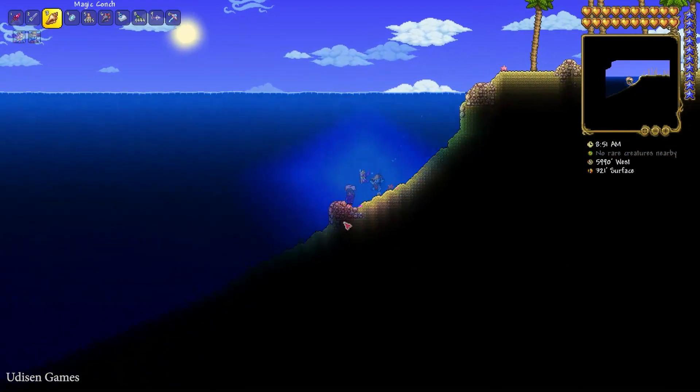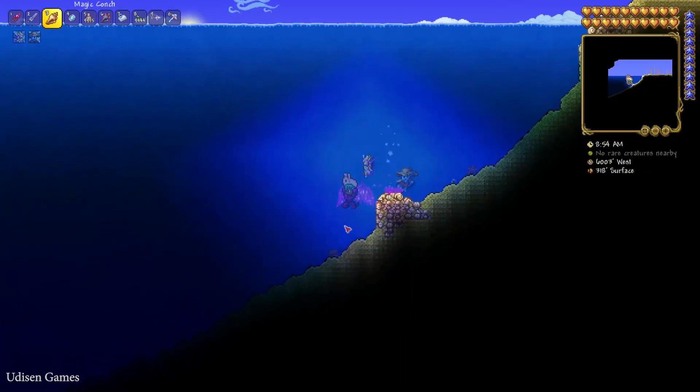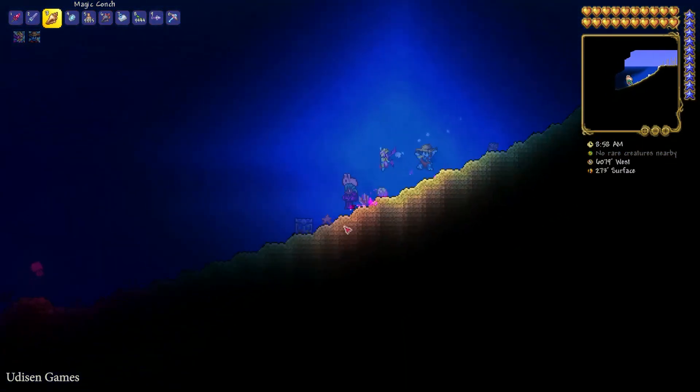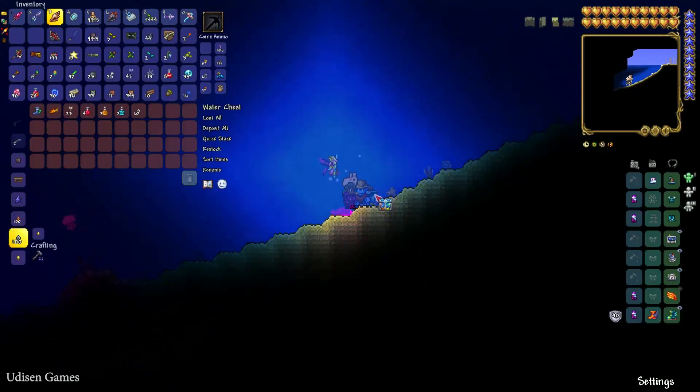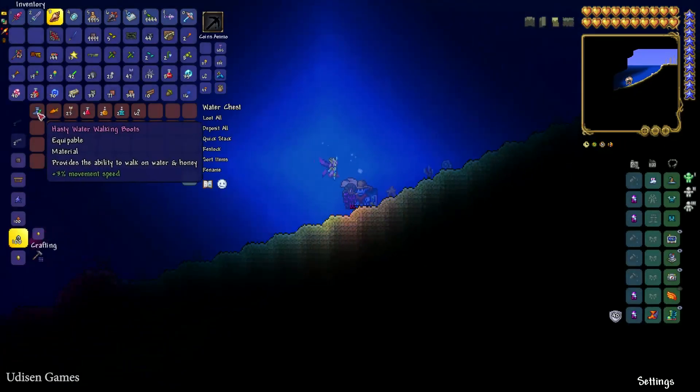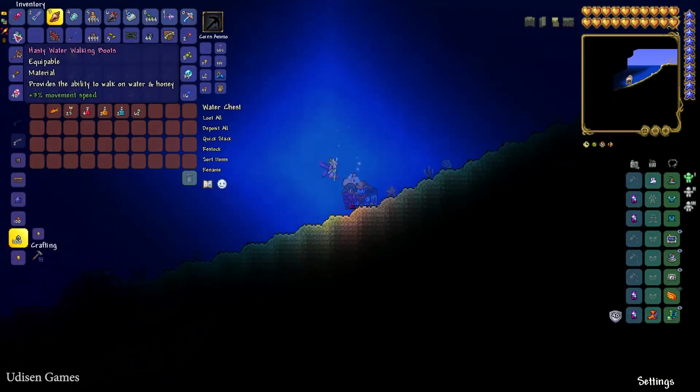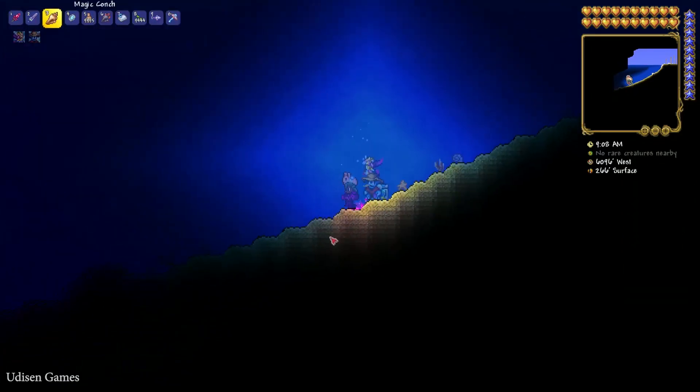Pay attention to the different water chests. First water chest — and here, the Hermes Water Walking Boots. They provide the ability to walk on water and honey. Cool.